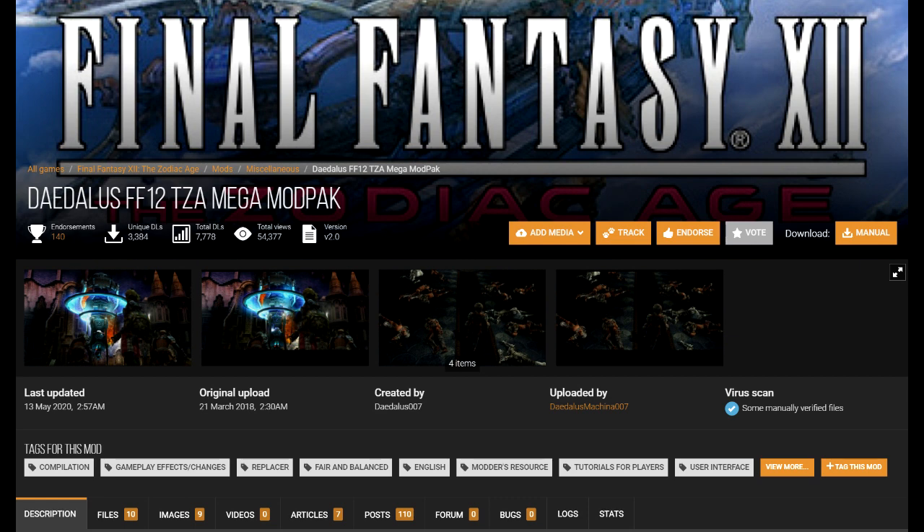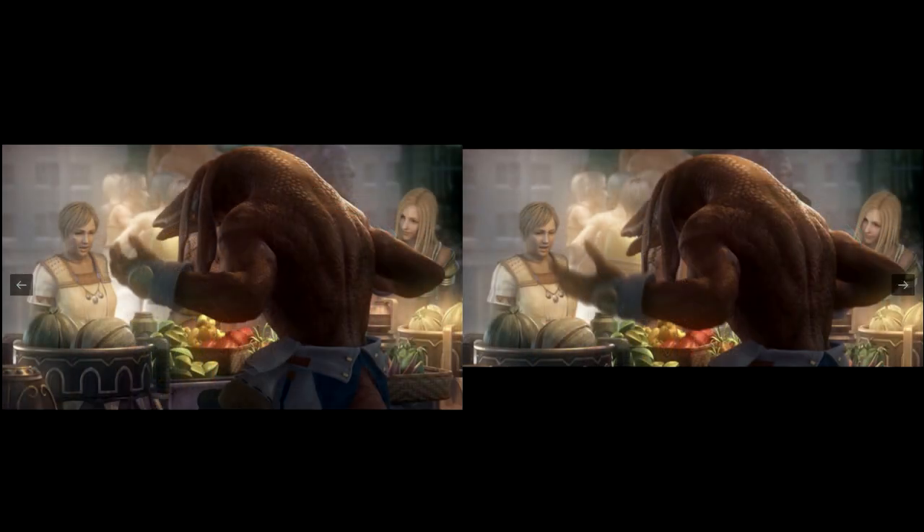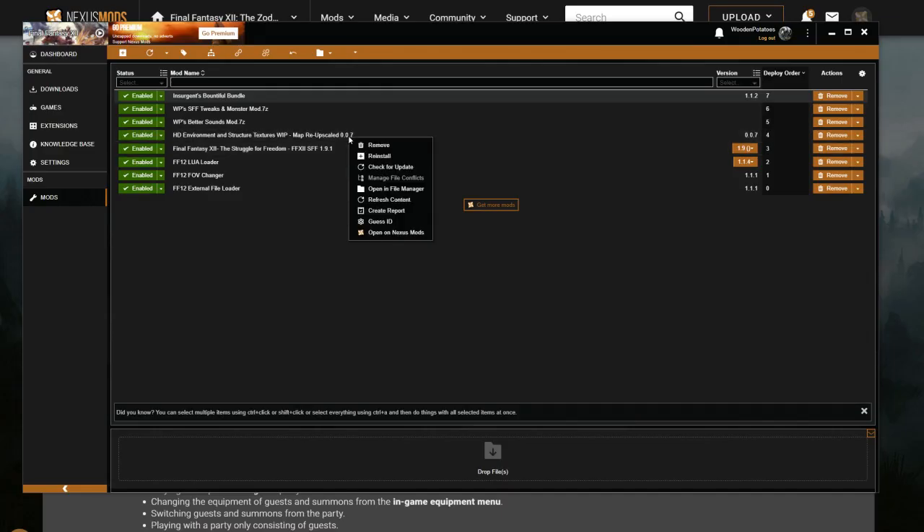Quick shout out to Daedalus' Cutscenes Unleashed mod. This is a UI edit mod I was using for a long time until I learned how to mess with it myself and made my own version. I don't have it installed anymore, but you might like to use it. This might be my favourite mod of all — it removes the black bars in the CGI cutscenes and in lots of different areas around the UI that cover up really gorgeous detail. Look at these before and afters — it's nuts.